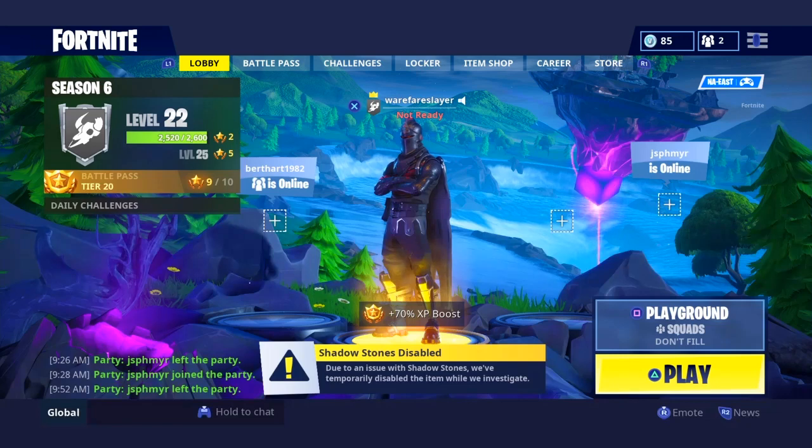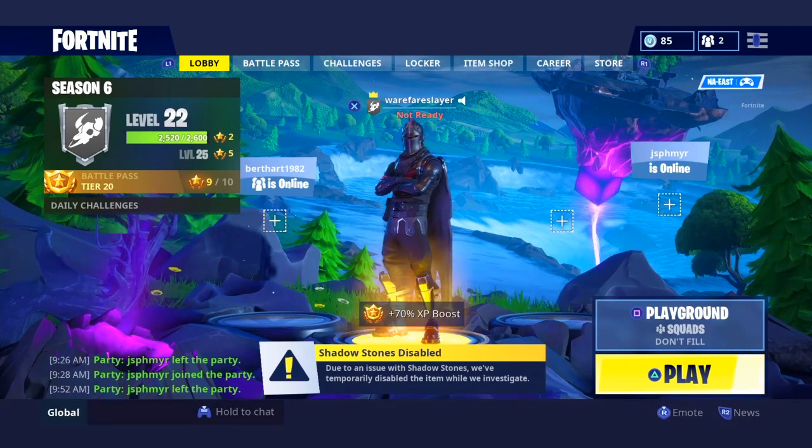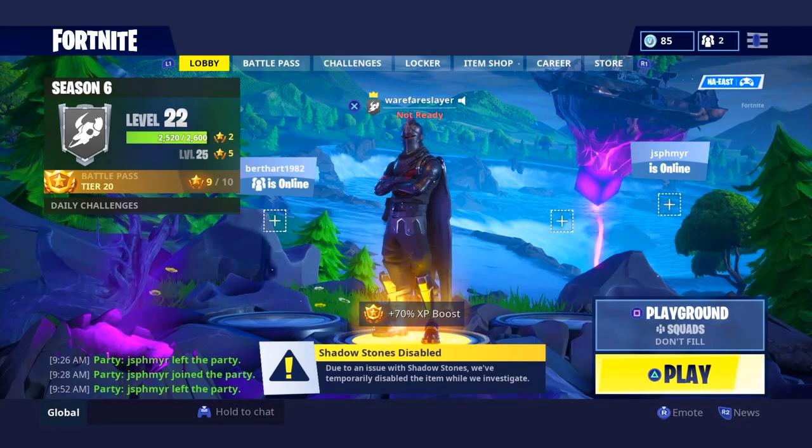At our number three spot we have Salt Trooper, Candy Axe, and the Backup Plan Twitch Prime back bling. This is a really nice combination. I do have a Salt Trooper but my friend has this full combo — I don't have any of the other stuff, but I wish I had this combination quite a bit actually.